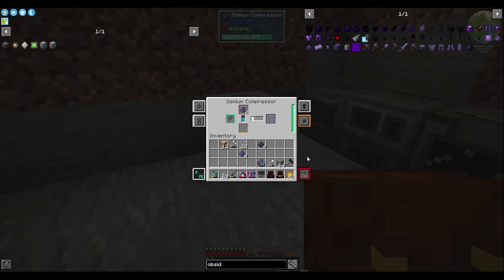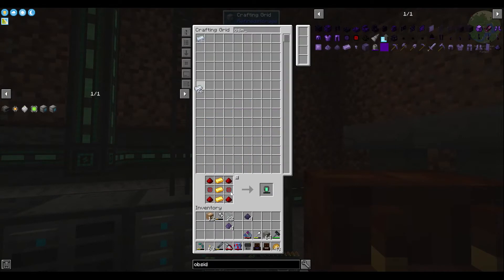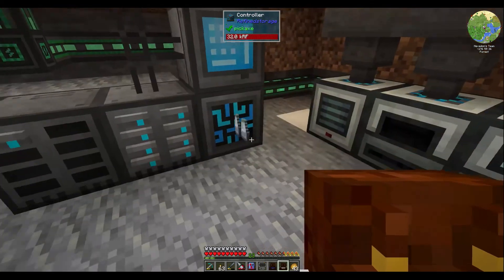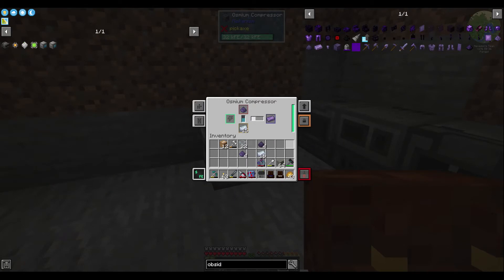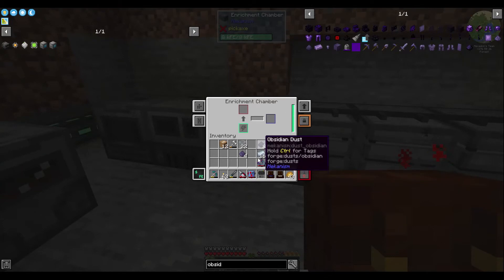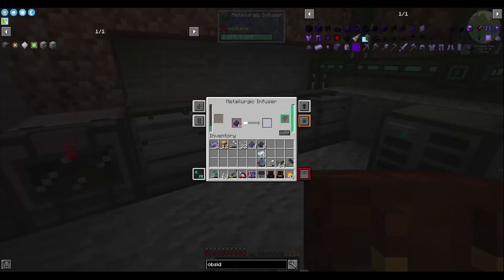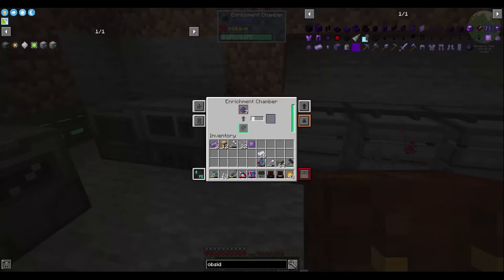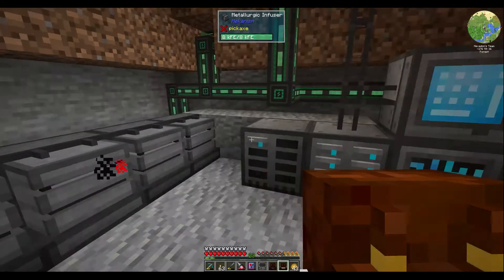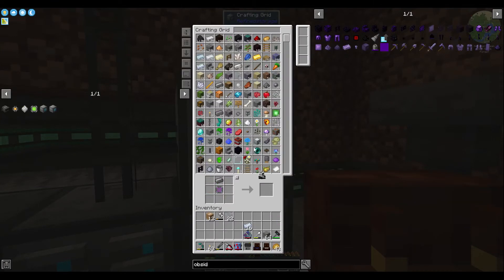I need some Osmium — let me have 16 of you, that'd be good. Throw that on ground — there you go, try it again. There you go — obsidian dust, refined obsidian, one, two. Still making those, good. Make some diamonds here in a little bit. Rest obsidian — throw that in there, get that rocking and rolling. Let's go ahead and make the digital miner — boom, there it's made, and a digital miner, boom, there we go.